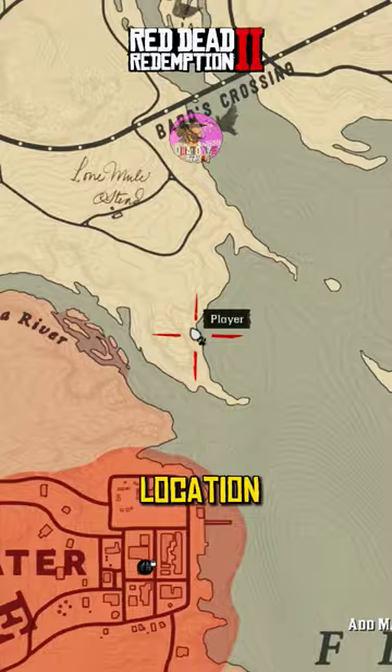You will find her in this exact location north of Blackwater. You can also find Nakoda White Roan in the same location.